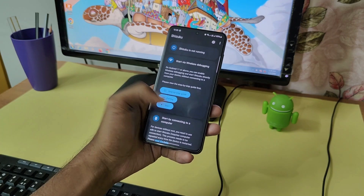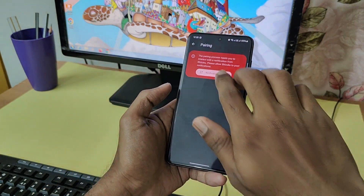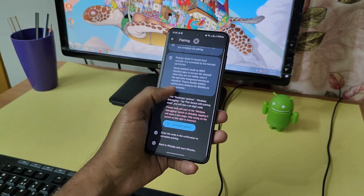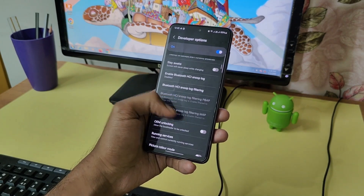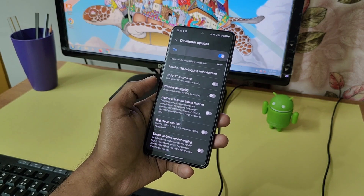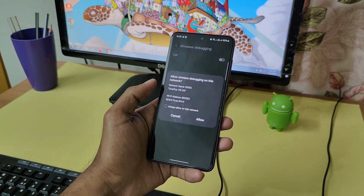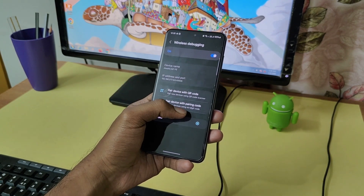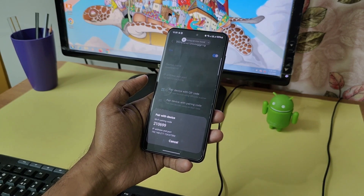Now open the Shizuku application and click on the pairing option. Grant all the requested permissions, which typically include access to the notification panel. Next, go back and click on the new option that appears — the developer option. Scroll down and enable wireless debugging. Once you enable it, a prompt will appear asking if you really want to enable it — simply click Allow. Now select the 'Pair device with pairing code' option; a unique code will be displayed which you need to enter in the new notification panel window.